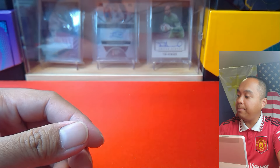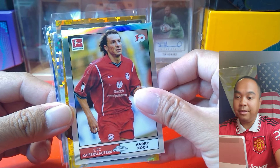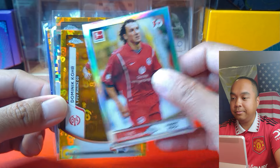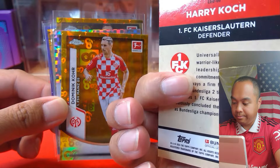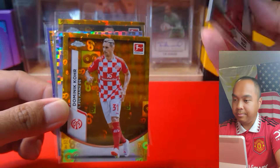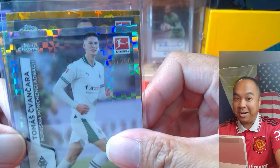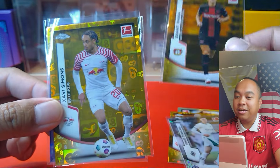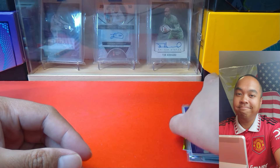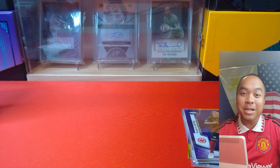So recap — I think these are the legends but I'm not quite sure. Yeah, I think they are. Anyways: Dominic Core — I'm not gonna butcher your name again — 155 of 250, Granite Shaka, Xavi Simmons, and the other numbered card is Mario Gutza. And that is Topps Chrome Bundesliga, the blaster.